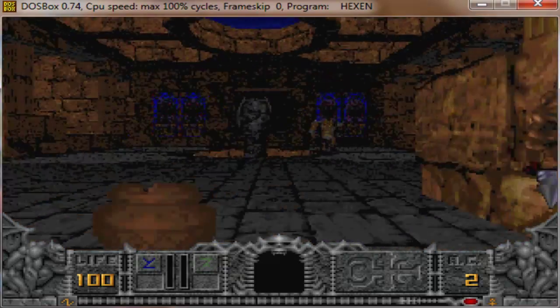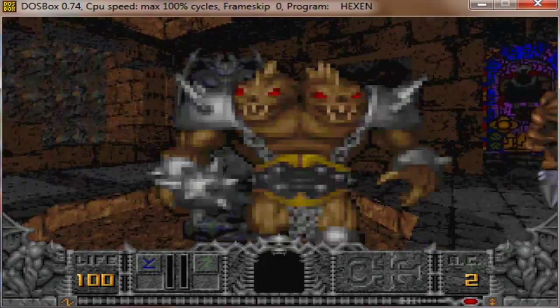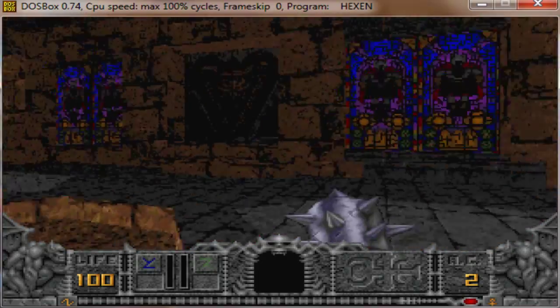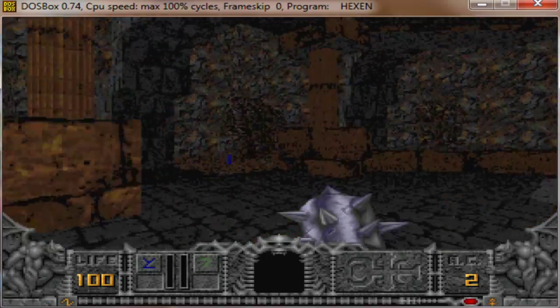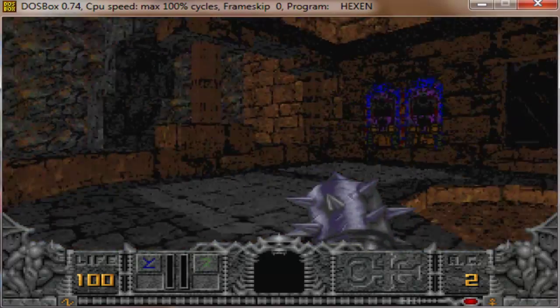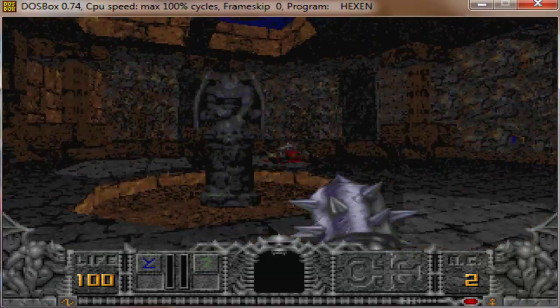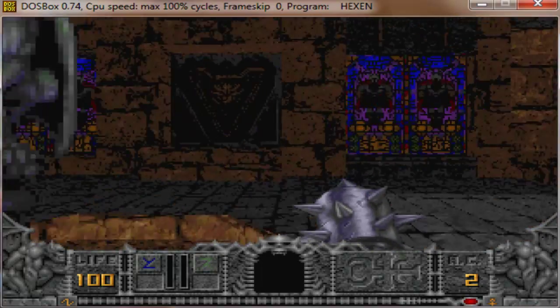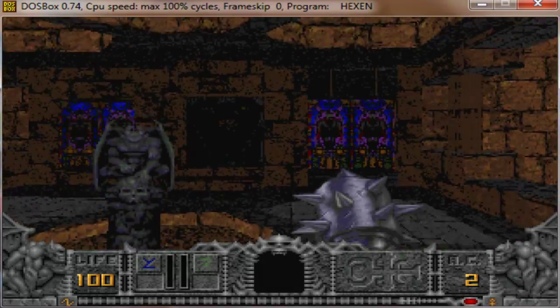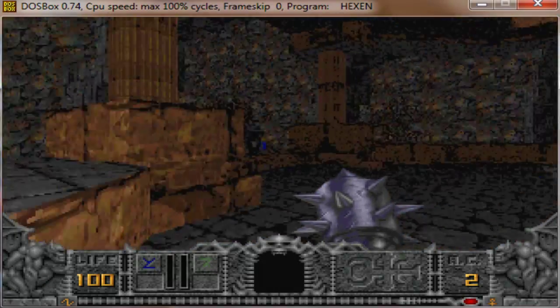The first thing you'll notice is that it's very similar to Heretic — it keeps the same kind of fantasy setting, the same kind of foreboding, dark, creepy atmosphere. The graphics look improved since this is using the new ID Tech 2 engine. It's slightly improved, and the ability to jump as well, which is something new added in Doom 2.